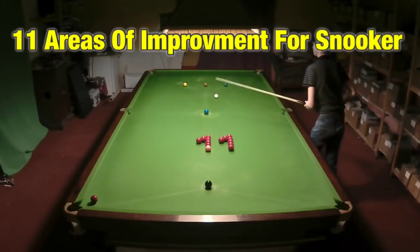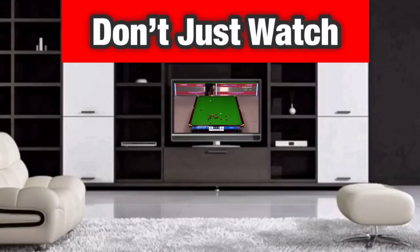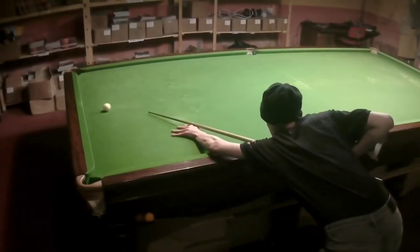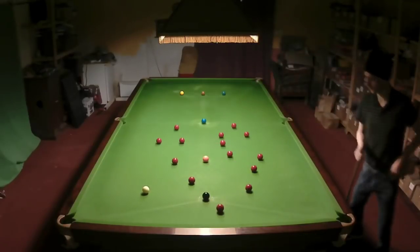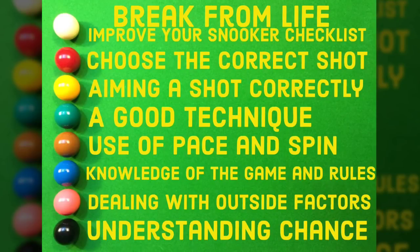Improving at snooker can be difficult, so we've developed 11 ways to help optimise your game. This is Break From Life. If you want to increase your chances of winning at snooker, there's a lot to think about, so we've split that down into 11 easy steps across two checklists along a 7 to 4 ratio. This is the first of them: the Break From Life Improves Your Snooker Checklist.